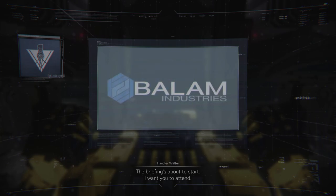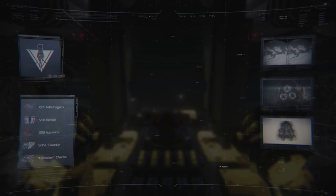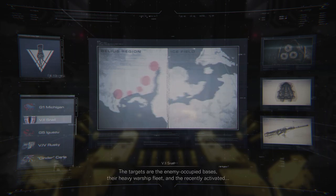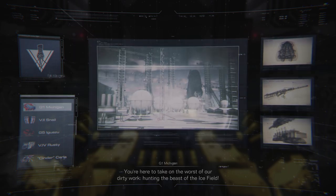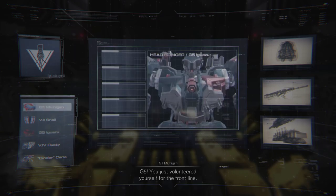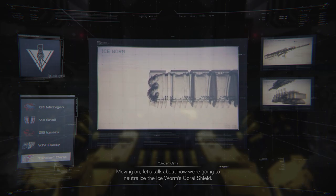The briefing's about to start. I want you to attend. First some background before we go into detail. The intercorporate ceasefire is now in effect and we will be carrying out coordinated attacks against the PCA. The targets are the enemy occupied bases, the heavy warship fleet. I'll cut to the chase — this is an all out war against the PCA and theaters across Rubicon. And you all got the short end of the stick. You're here to take on the worst of our dirty work, hunting the beast of the ice field.